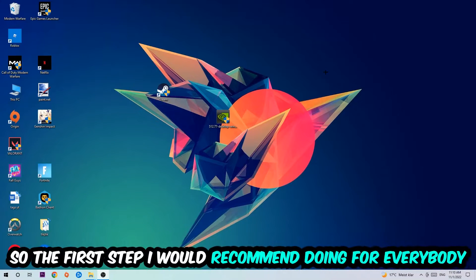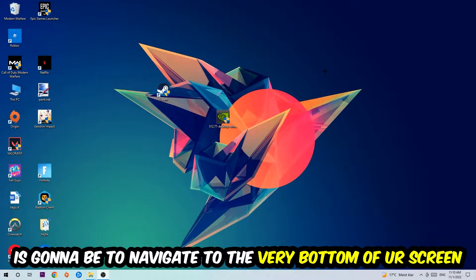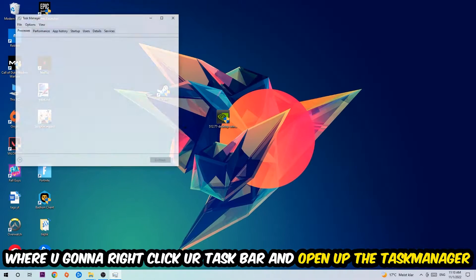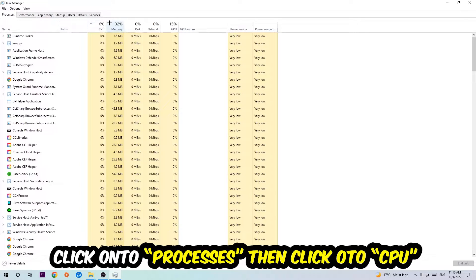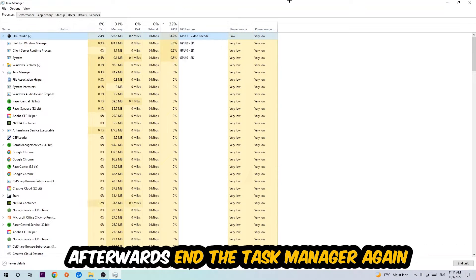The first step I would recommend for everybody is to navigate to the very bottom of your screen, right-click your taskbar, and open up Task Manager. Navigate to the top left corner, click on Processes, then click CPU. End every single task which is currently having too much CPU or GPU usage at the moment.